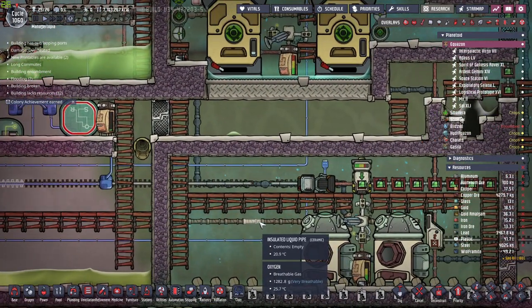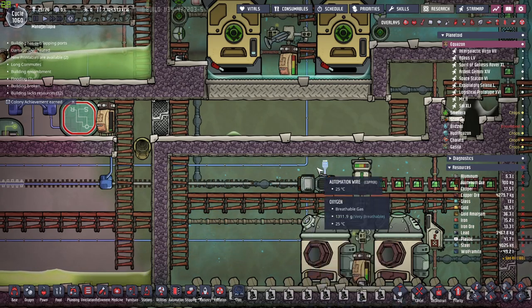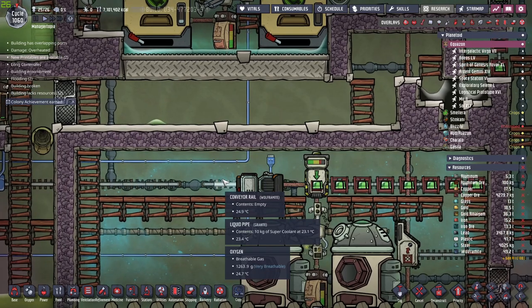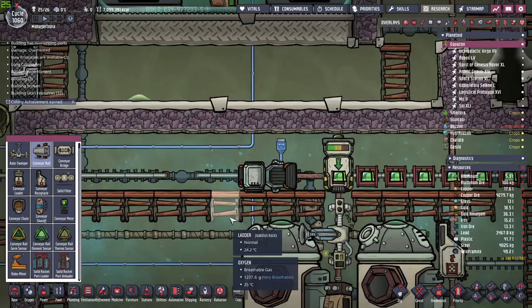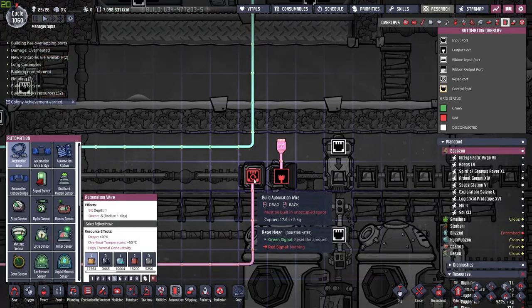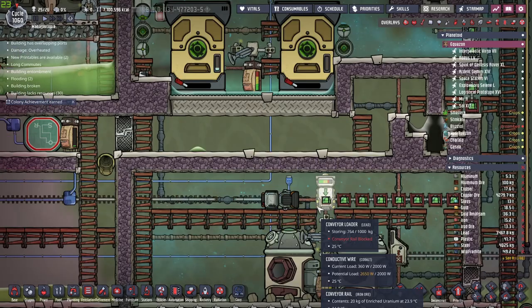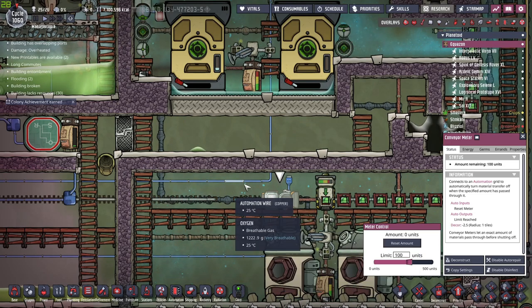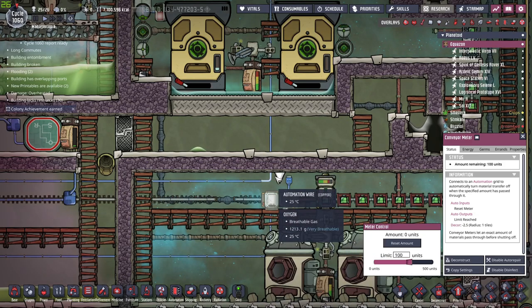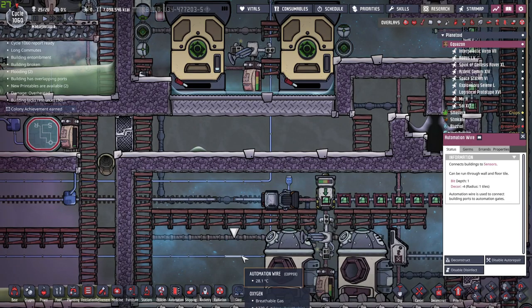One of the things I'm going to do to fill up reactor number two is use a conveyor meter — I've never used one of these before, this is the first time. As far as I understand, we have a reset signal and an output signal. The conveyor meter will allow 100 units of whatever to pass through it before it closes, and it will only reopen once it receives a green signal.